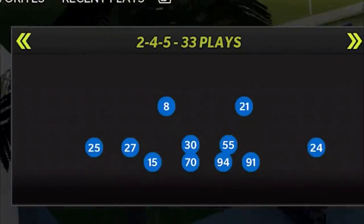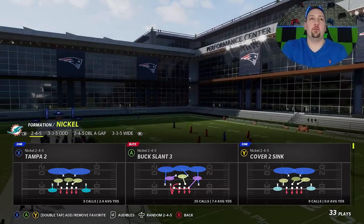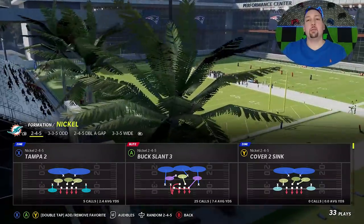The formation is the 2-4-5 out of the nickel — you can find this in a lot of different formations. The play is the Buck Slant 3. A couple years ago the Buck Slant 3 was one of the meta plays for defense, and it's still one of the best blitzes in the game, especially if you're going against somebody who likes to block their running back.